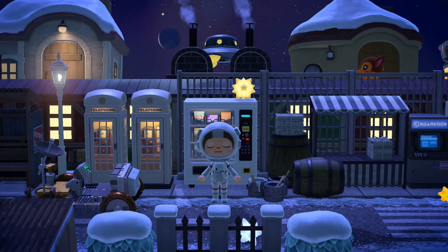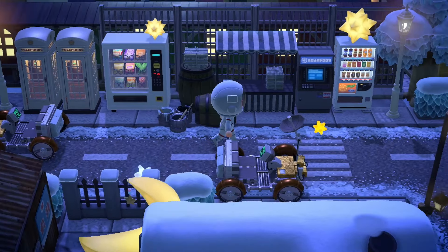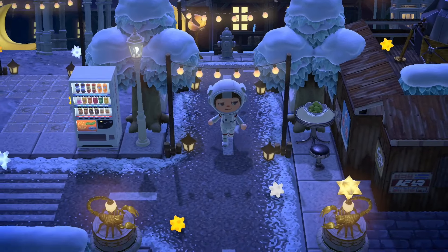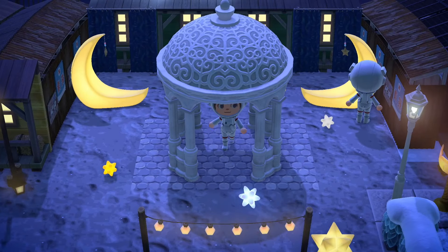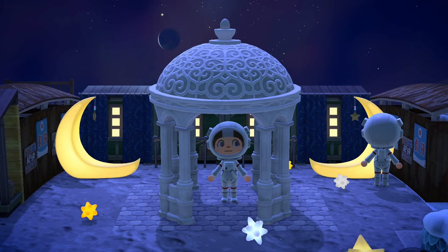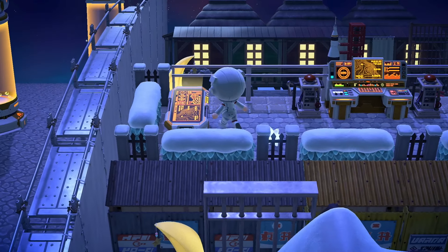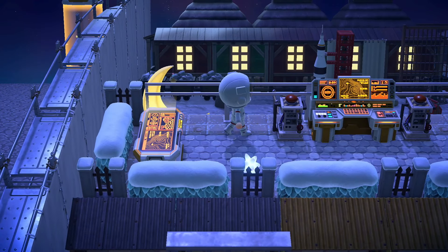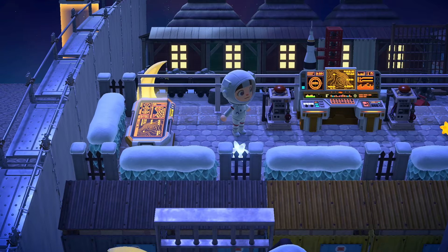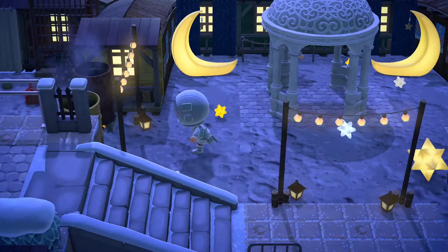Being able to take a familiar idea and make it so new and different — having different items to shape the theme — is so interesting. Just heading to the left, I see a beautiful little gazebo area. Just places to rest here on the moon. Here's Luna. We've got like a little control center here. I hit the button — that felt intense. I don't know that anything happens because of it, but I do feel important now.